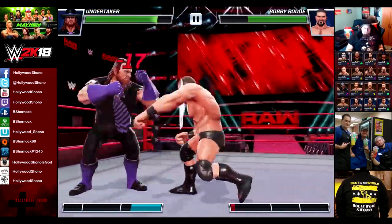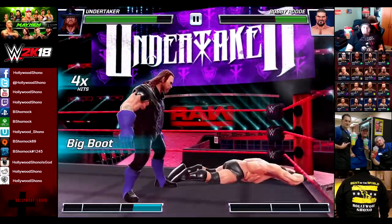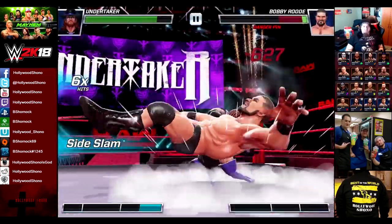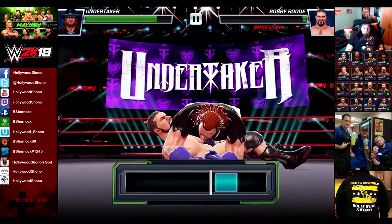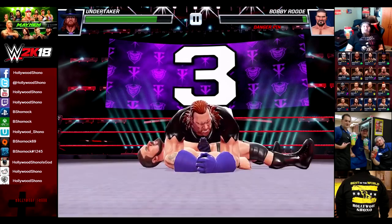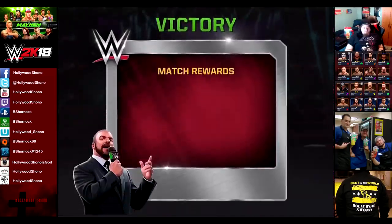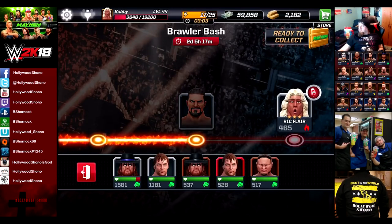We have Bobby Roode going up against Undertaker. Bobby Roode is of the showboat class, but for some reason he's got some of the worst stats in the game. I wouldn't want to be on the receiving end of that. Even low standard characters can be made fairly powerful. Bobby Roode gets picked - Bobby Roode is not going anywhere.